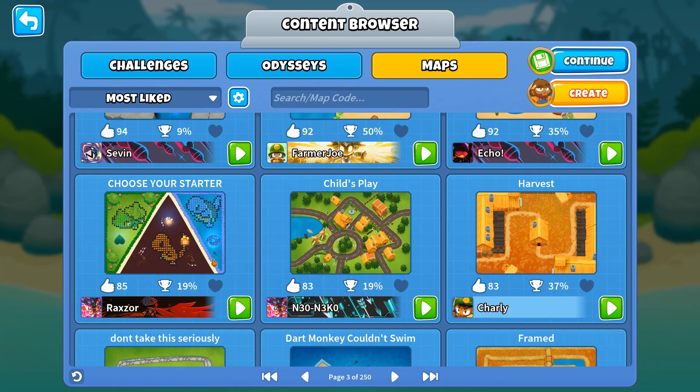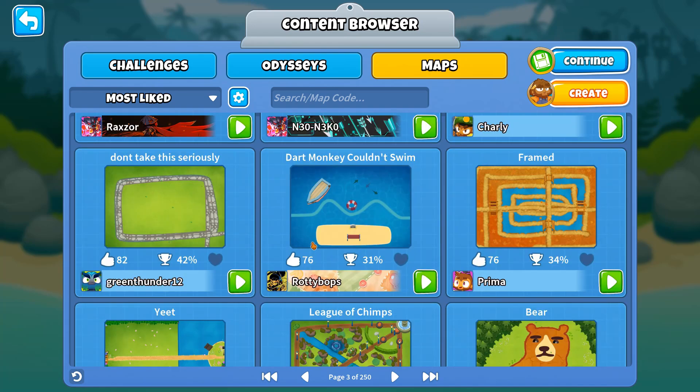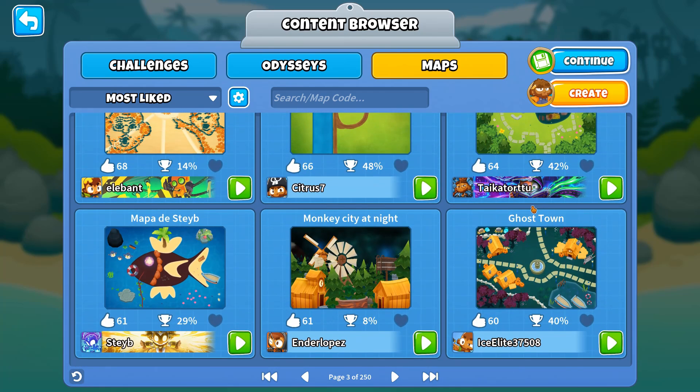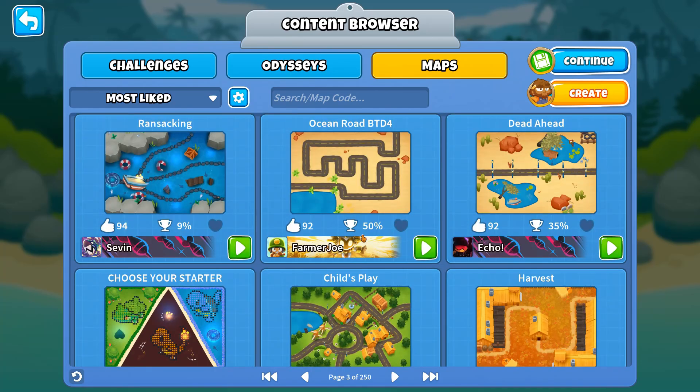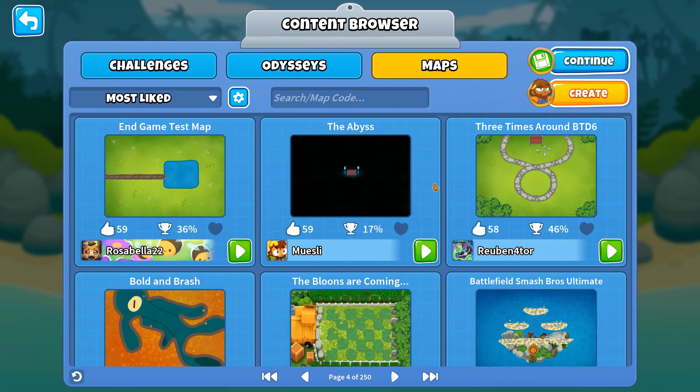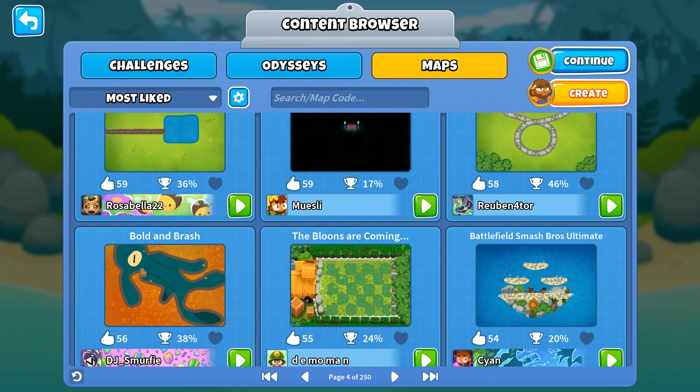Like you can only put down aquatic towers in the Squirtle zone — don't take this seriously. Ghost Town — this one was made by Ethan Reed, it's a really nice map. Let me know if you'd like me to play this map. I should've favorited all of these actually — I'm going to do that later. Let's check out one more page.